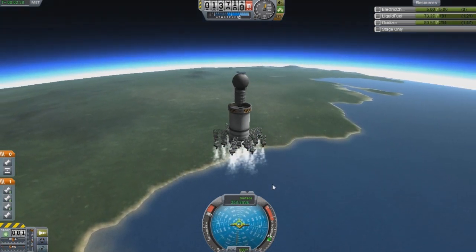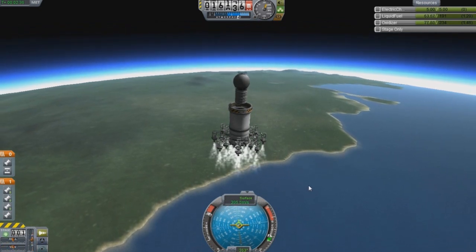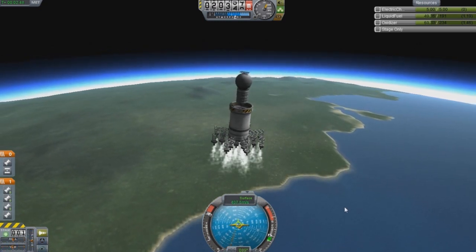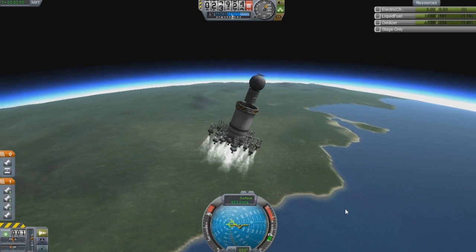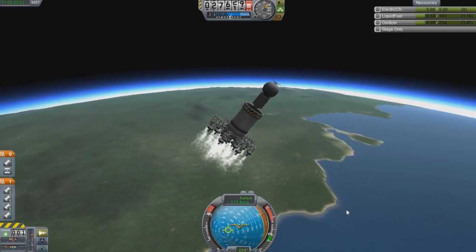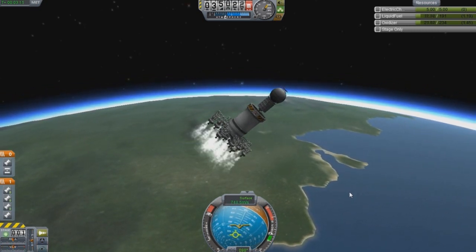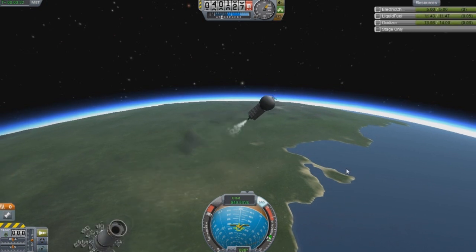You can notice our altitude — we're getting pretty high. As I said before, we are not using any other engine; there are no hidden engines, no mods, nothing. This is strictly stock parts. Being in control without SAS kind of sucks — I'm glad I normally use SAS modules. I need to start my orbital turn, and yes, orbital turn — this thing is going into orbit.